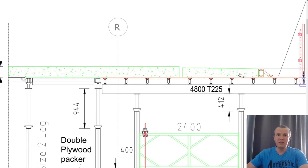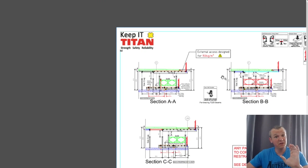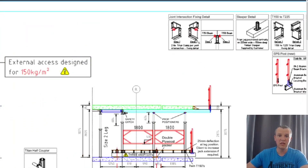This depends on the thickness, the cantilever length, and all that — it has to be agreed with your senior engineer and technical team. But that's the kind of thing you might spot from these drawings, which is why I say: even if you don't deal with this on site, just have a look and read through it. You may spot something interesting like this and pass it on to your supervisor or technical team.